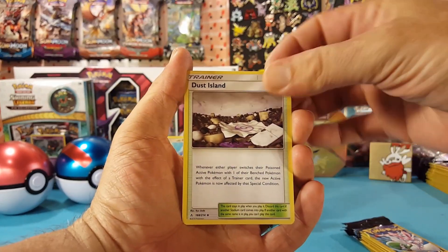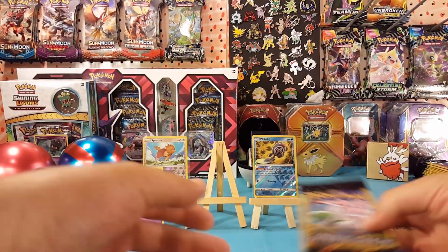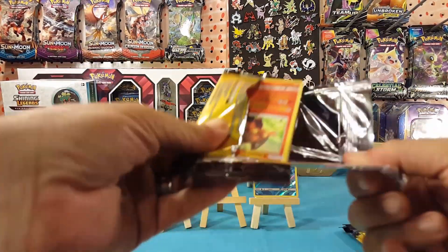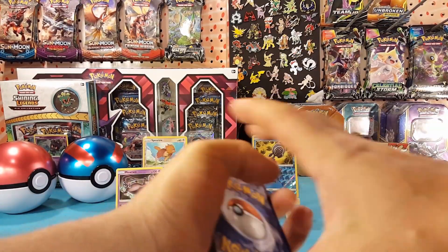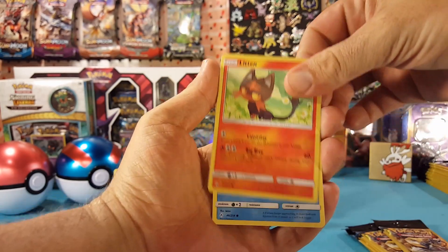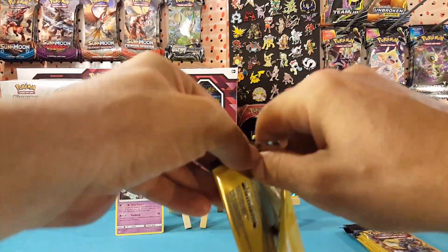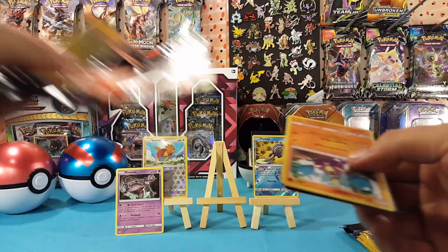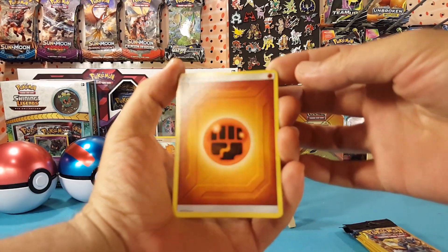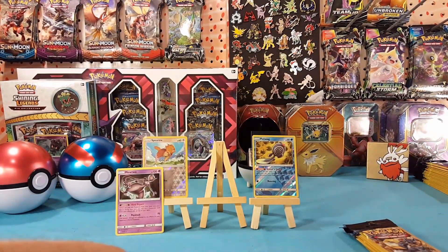Next we have Dust Island, Oddish, and a Wooper. Then Happiny, Litton, and a Krabby. After that, we got an energy card — Krabby, Oddish, and a Fighting Energy.